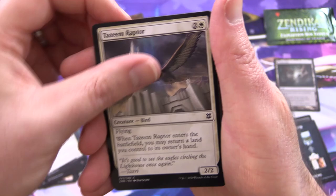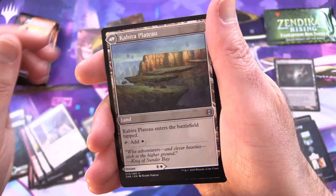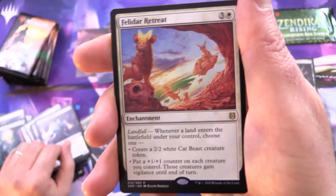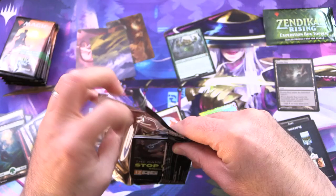Akum Hellhound, Prowling Felidar, Tazeem Raptor, Relic Amulet. Uncommons: Acquisition Expert, Soaring Thought Thief, Kabira Takedown — flipping around into Kabira Plateau. Dreadworm, Expedition Skulker, and Felidar Retreat. I like the derpy look on that cat's face there, that is just hilarious. Foil Malachir Blood Priest.